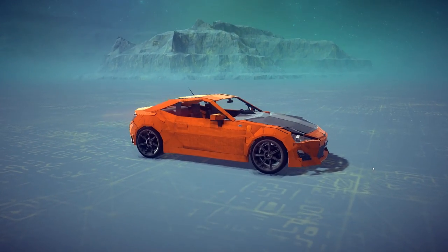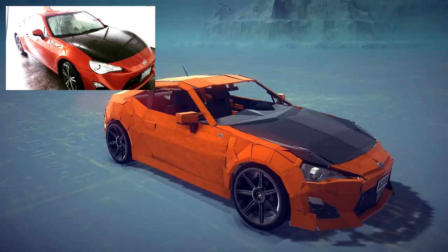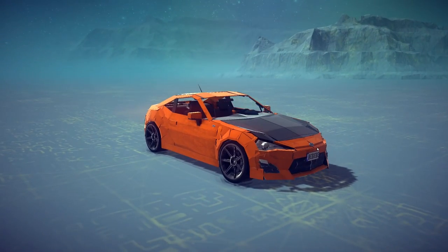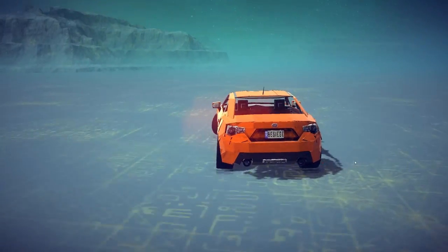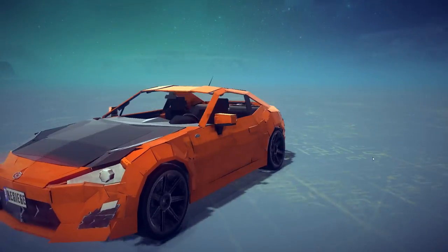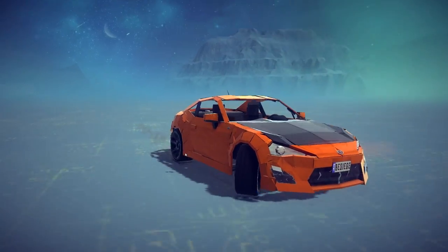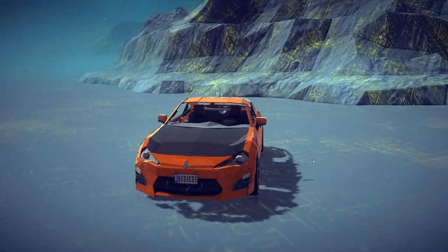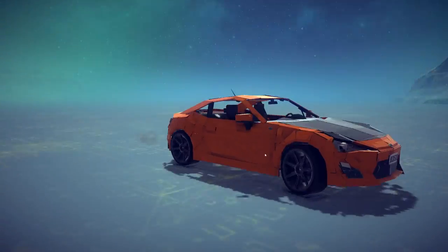Next up we've got a vehicle designed by Phenome — and this is actually my vehicle, ladies and gentlemen. He decided to build my Scion FRS in Besiege. If you don't know, I drive this in real life — black hood and all, though I did take the black hood off now. He was using an older picture for reference. I just love that the Besiege community is absolutely amazing. Phenome decided to bring my little sports car into the game. This is the Scion FRS — or you could call it the Toyota 86 or the Subaru BRZ — they're all basically the same car.